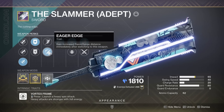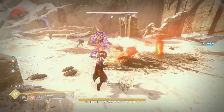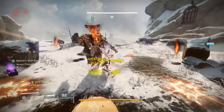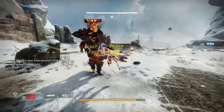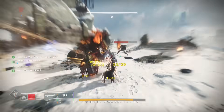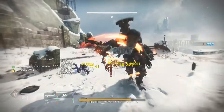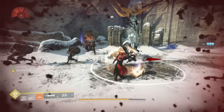Swords. Any sword with Eager Edge — and also Lament. Lament is an exotic sword that is voiced by a breast pump. That's true, look it up. You can rev up this sword to deal increased damage, and it will heal you with every hit, making it great for survivability against bosses who get up in your face. It also has built-in anti-barrier, so it's not a terrible option for higher level activities where you do have to deal with champions. Just don't take this into a GM — you'll probably still die.